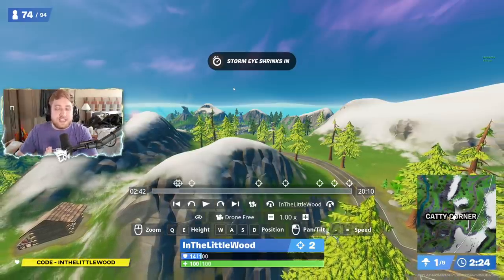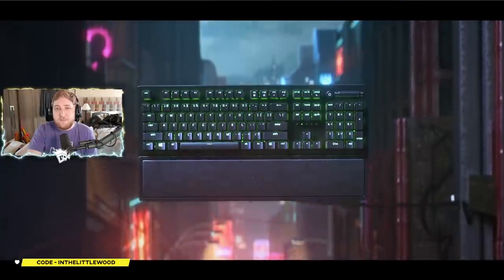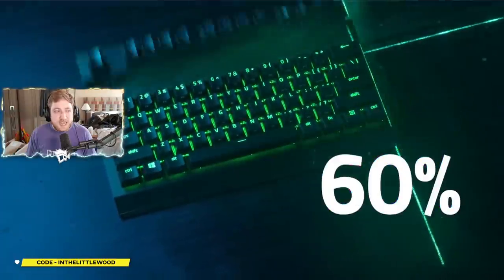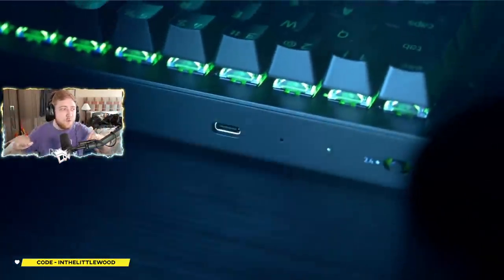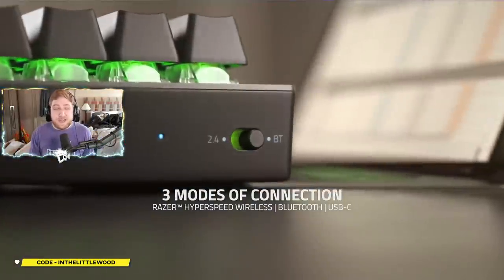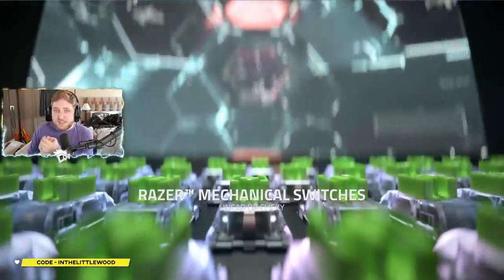I hope you're enjoying the brand new season, and to celebrate it, my sponsor Razer have given me two of these bad boys to give away. This everybody is the Black Widow V3 Mini Hyperspeed. It has got 65% form factor, basically meaning it's really tiny and small. You can also connect via three different methods: wired with USB-C, Bluetooth, or 2.4GHz for your wireless connection.